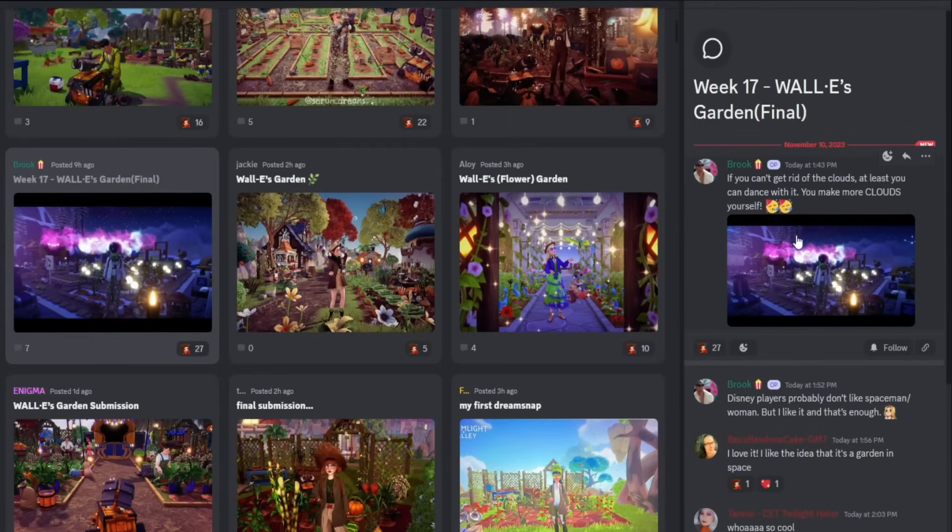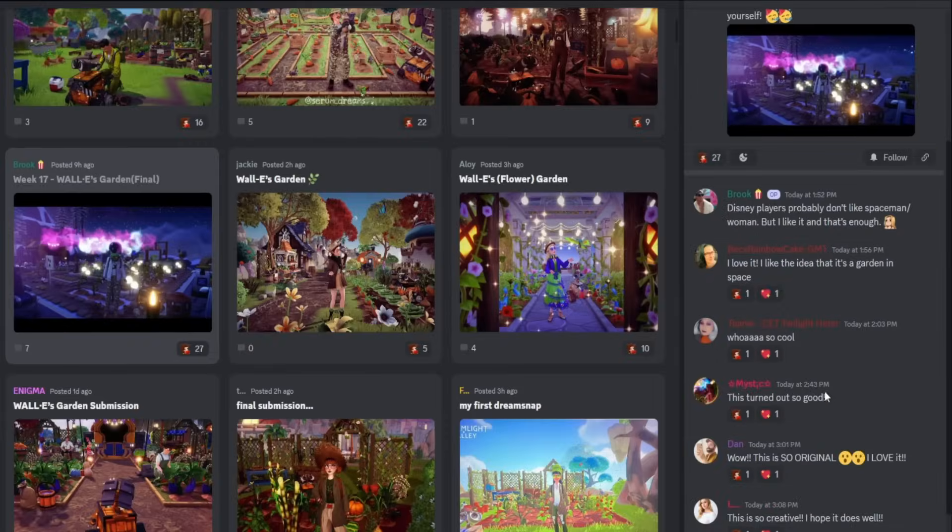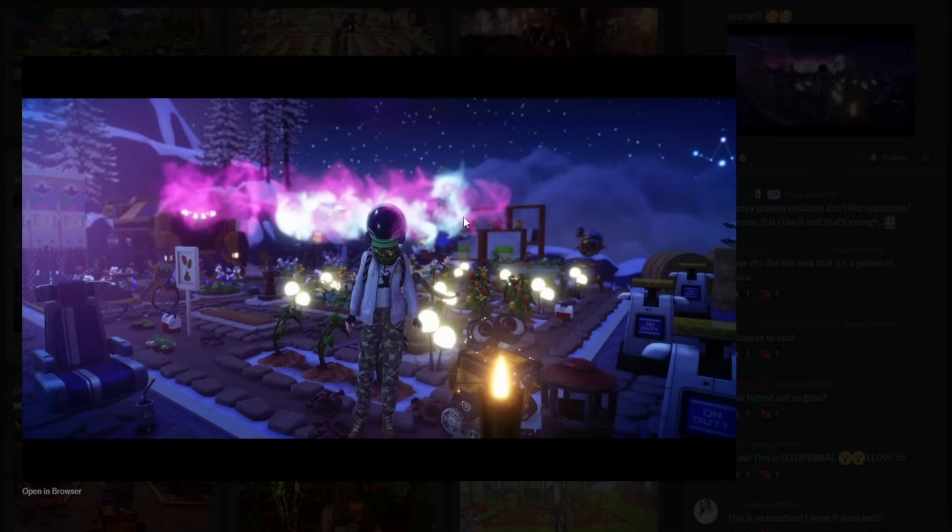We have Brook here — if you can't get rid of the clouds, at least you can dance with them and make more clouds yourself. They did like a space garden — they have all the clouds in the back, Wally with all his trash, and these little robots. This is a very interesting garden and the outfit is very cool. The background is so cool — I'm curious how many people are gonna vote for it based on the outfit versus the whole background. I'm in love with this photo. I think the clouds might be the whimsical pets, but it's just too cool.